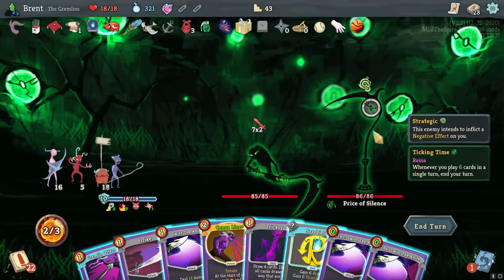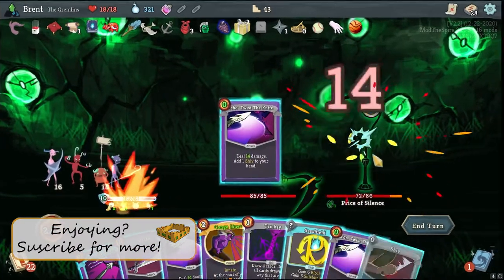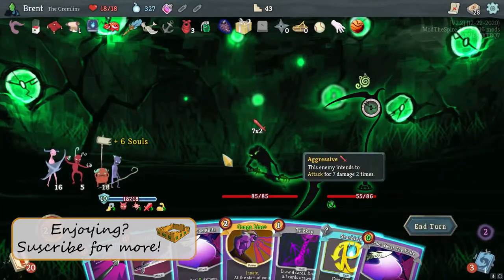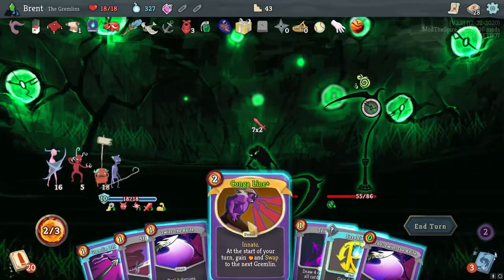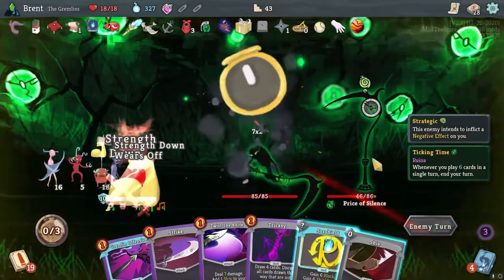This one is six cards in a turn, end your turn - we played one. That actually makes it much worse. We played four. 14 coming in, I want to defend some if I can. I can't actually. I am actually just going to Conga Line here, and then we will let the turn end. So take four.